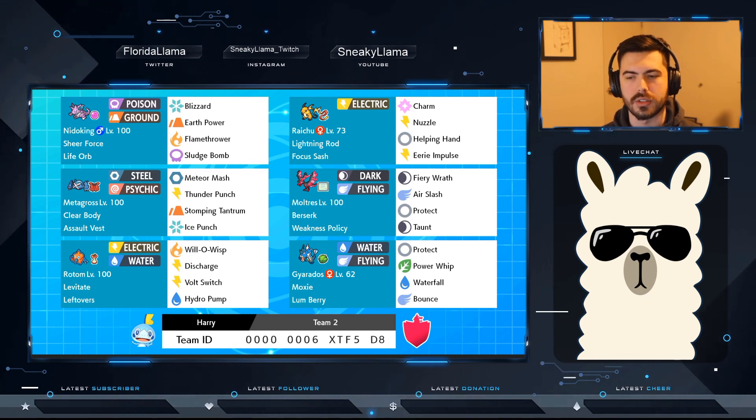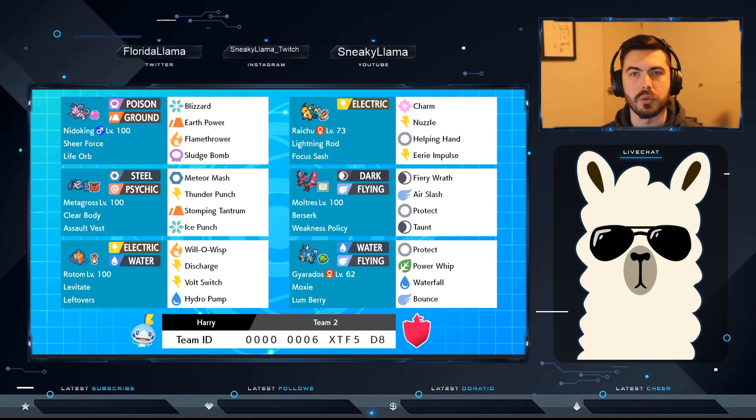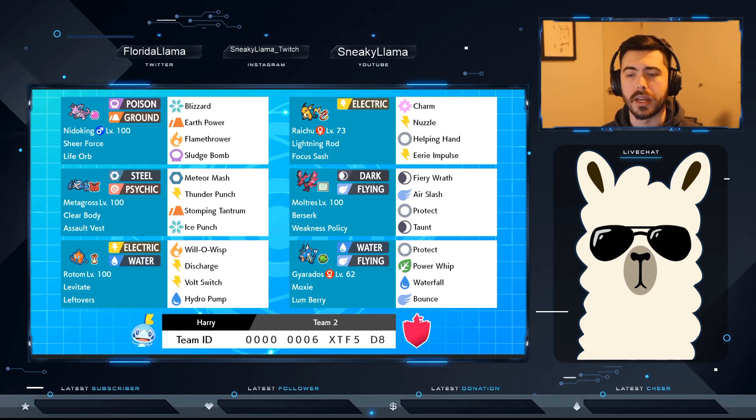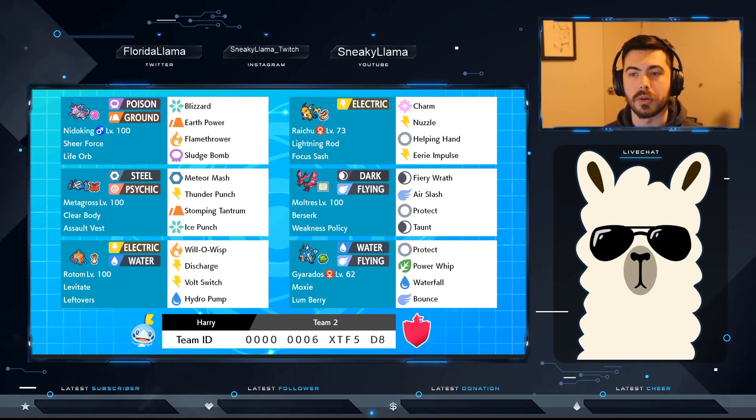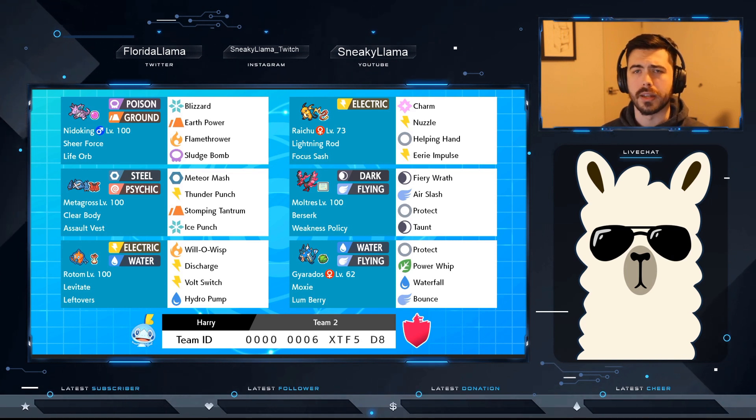Volt Switch is just very standard, in case we need to get out. Probably could switch out Discharge for Nasty Plot if you wanted — that probably wouldn't be a bad alternative. We actually do Dynamax Rotom in one of the matches, so feel free to skip forward to that. Gyarados has just been one of my personal favorites that I've really enjoyed in Sword and Shield.